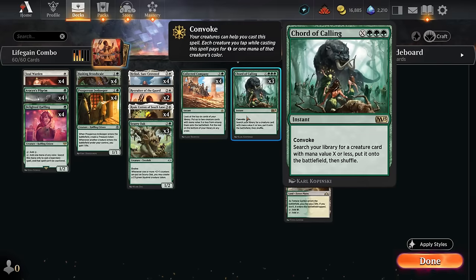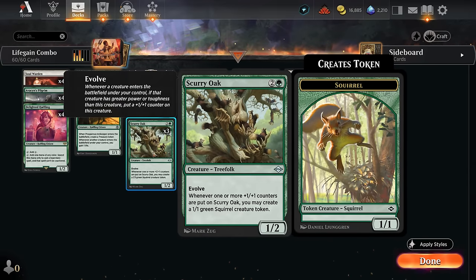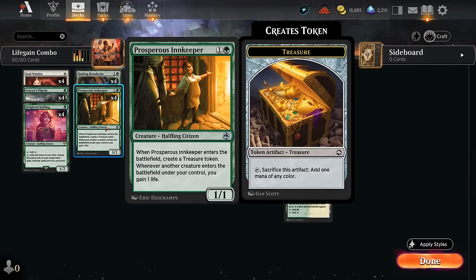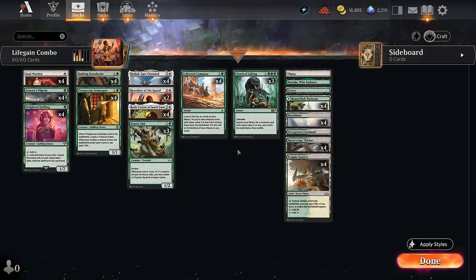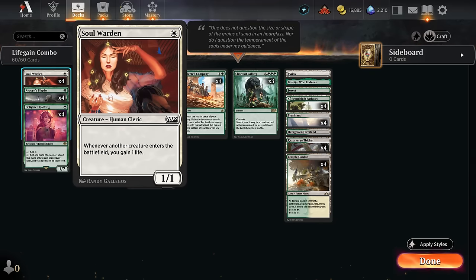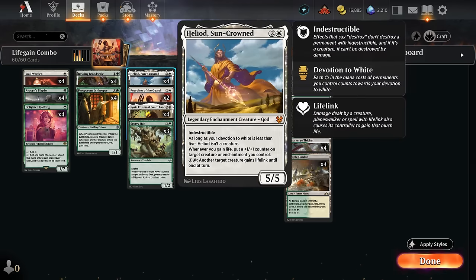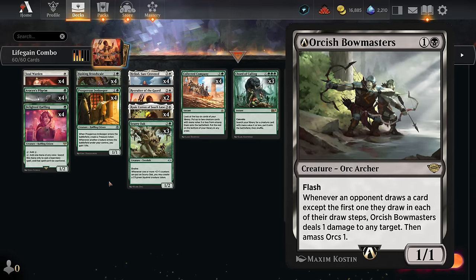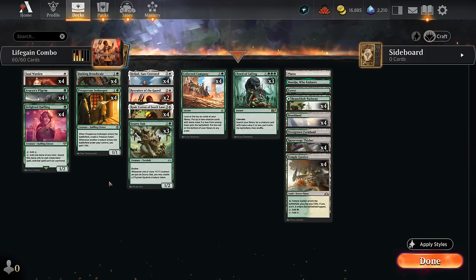Although if we have Court of Calling we could just tutor up Scurry Oak, and with infinite squirrels we should still attack for lethal on the following turn, so Guide of Souls doesn't seem super needed. In general Inkkeeper offers more utility thanks to the Treasure token helping set up a turn-three Collected Company, and Soulwarden triggers off opposing creatures too giving more life gain triggers, especially nice with Heliod. Since Orcish Bowmasters has been nerfed and isn't really a factor in Historic, we're not too worried about our creatures having one toughness. That's our current build — let's jump into some games.